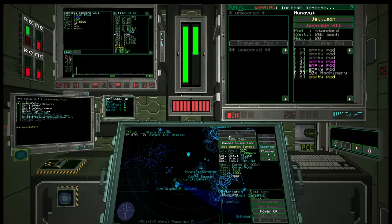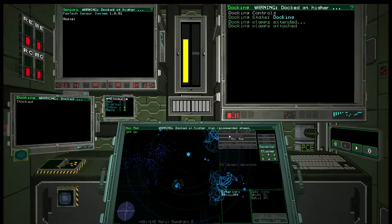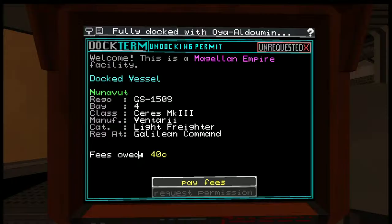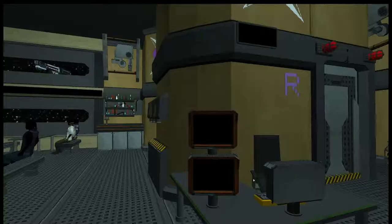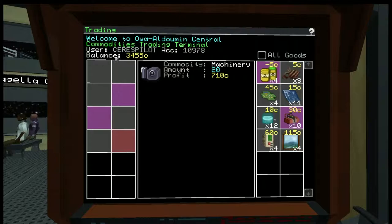That, ladies and gentlemen, is how you make money doing piracy. Once I dock I'll be able to sell those machine goods for decent money — probably even more if I went to an outer system where they don't have as much. Now at the station, paying my fees first — and there is our cargo pod. The price is below market average, sale is not recommended here, and I'm only going to get 710 credits. They're basically saying if you went somewhere else you'd get more. Not bad for a day's work though — I'll go ahead and sell it for the sake of this video.